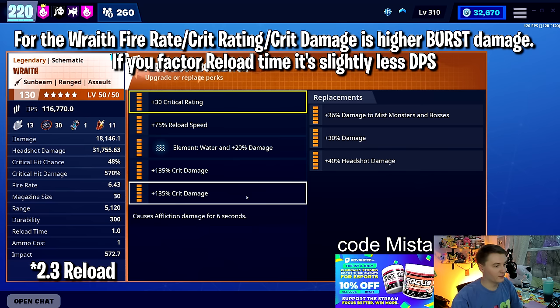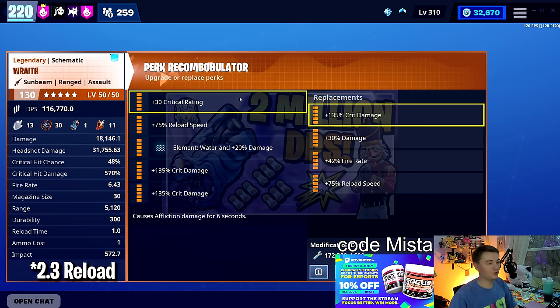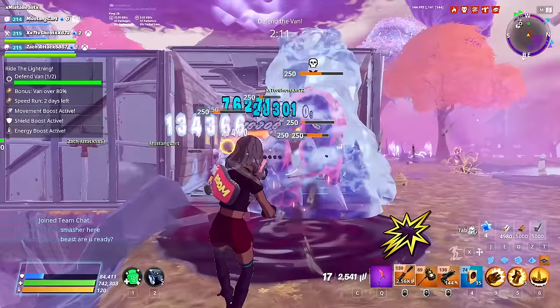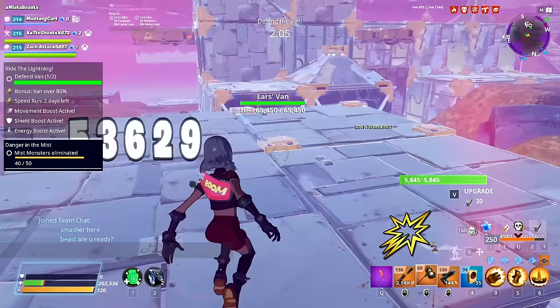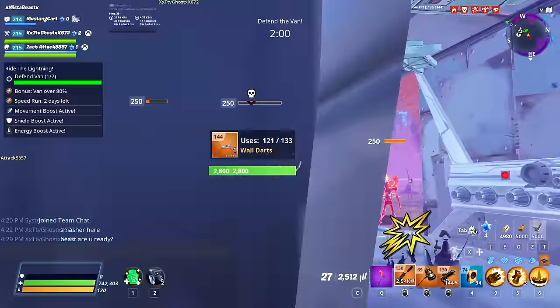A lot of people like to run damage perks on these because they don't like fishing for crits — I totally get that. This weapon set — the Wraith, the Sound Specter, and the Whisper 45, maybe the Storm King's Onslaught because it has a base crit chance of 25% — those four weapons are the exceptions where you're already critting half the time. If you wanted to run reload and just triple damage, you could — it would work and kill the enemies. You could do fire rate double damage, but that's not super recommended; it's not the highest DPS and it won't kill any faster.